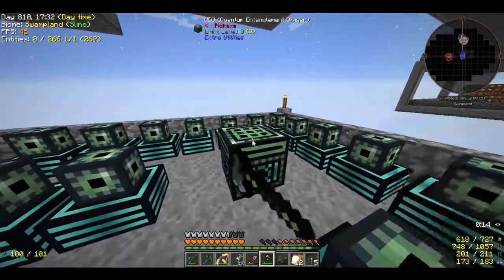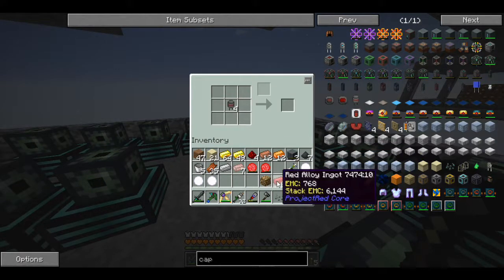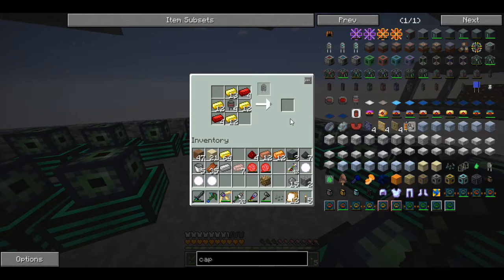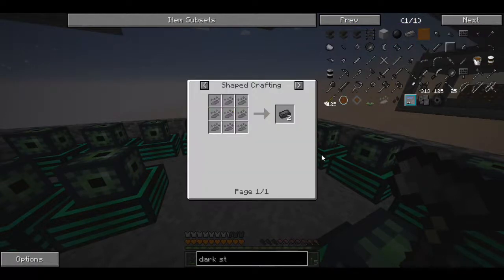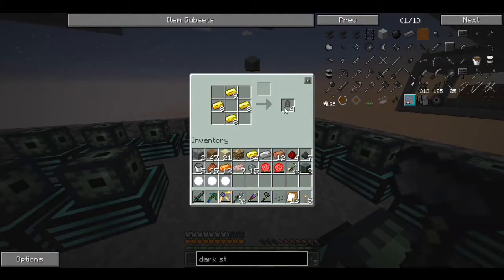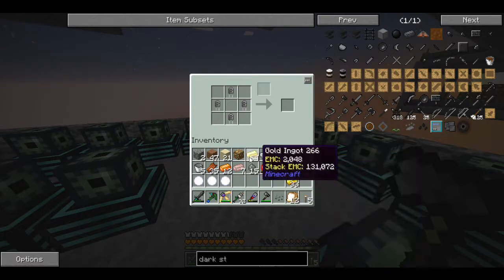It didn't take nearly as long as I thought once you have all the materials. I've already made two, just need to make the third one. I'm running low on redstone but it's totally doable. We'll have our last capacitor bank, then I can go make some dark steel. Dark steel is made in the alloy smelter with obsidian, coal and iron - I can do that easy peasy.